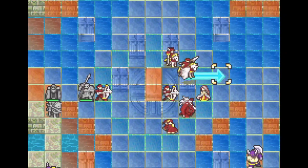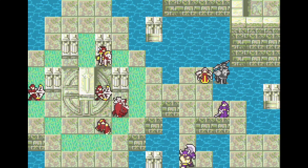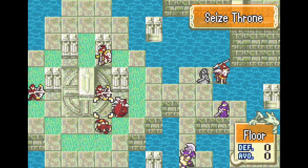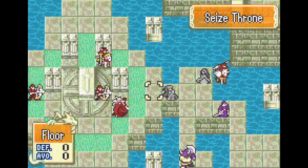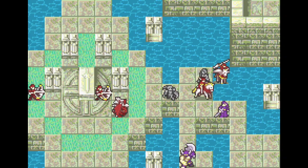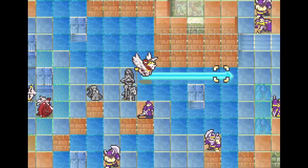There are two chests in this map: one contains an Angelic Robe, and one contains a Brave Sword. We end up getting both, although we only need the Angelic Robe. However, I wanted to flex and show that you could get both the Brave Sword and the Angelic Robe — although you require a 10-move flyer to do that.